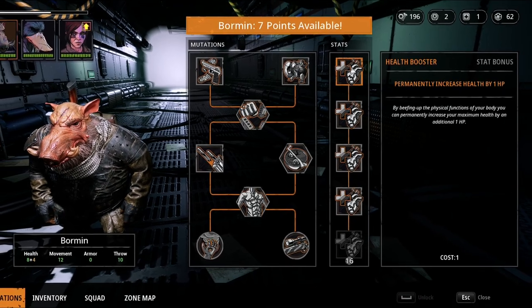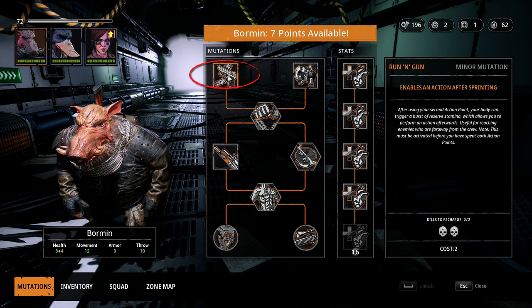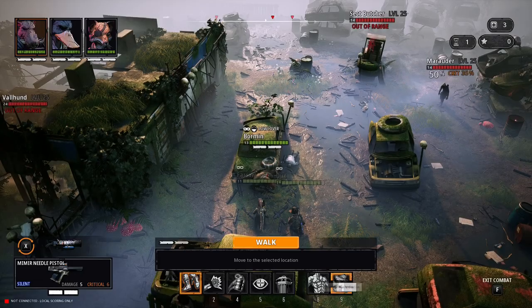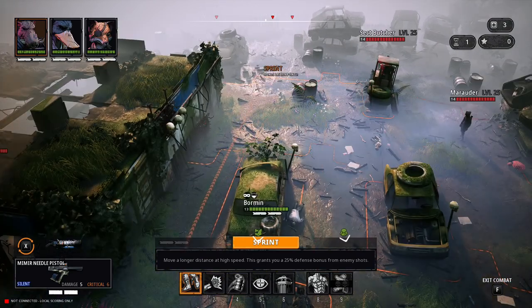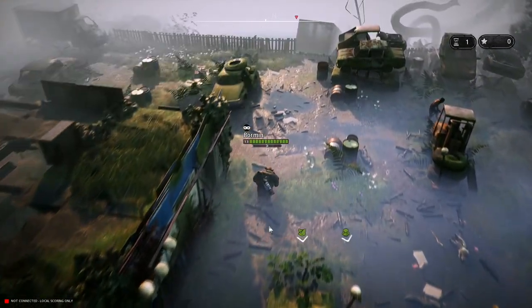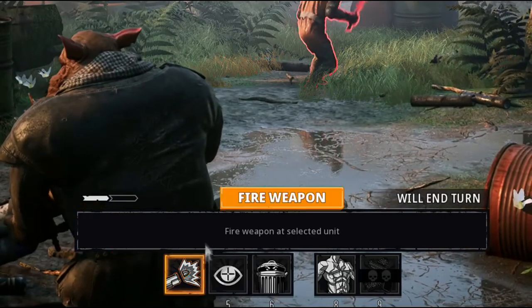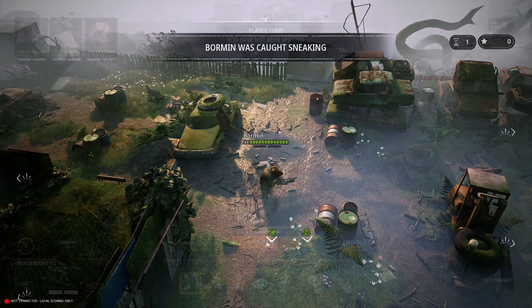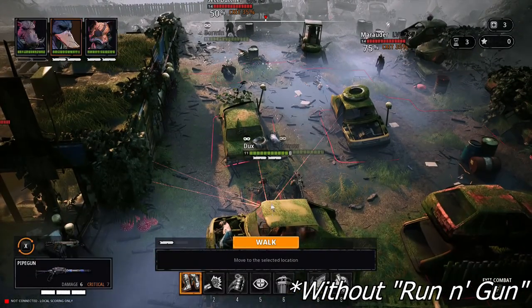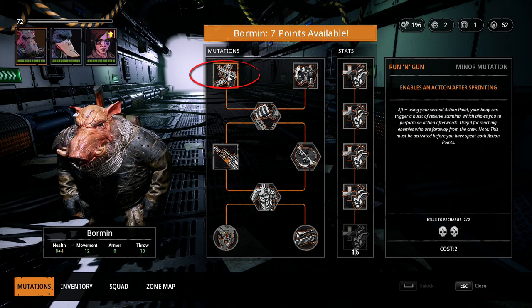So now we're going to get into the mutations. Let's start by going down the list. We have Run and Gun. Run and Gun enables an action after sprinting. What does that mean? Run and Gun allows you to sprint using your two action points within the orange outline area. If you have the opportunity to shoot an enemy, you will be able to shoot after sprinting by using this skill. Normally you would lose your action points, but with Run and Gun you can actually sprint, take a shot at the enemy, and get that shot off.